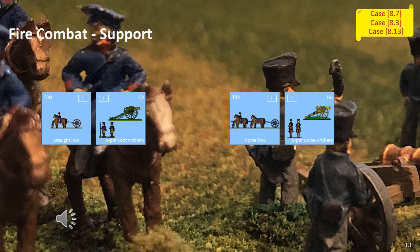The fire combat or fire support rules are just slightly unclear, but my interpretation is artillery can provide fire support to any element as long as there is no enemy element within 7.5cm of it. If this is the case, it must conduct fire combat at the closer enemy element. See case 8.7 if you wish to check my interpretation, but make sure you also look at case 8.3 and case 8.13.